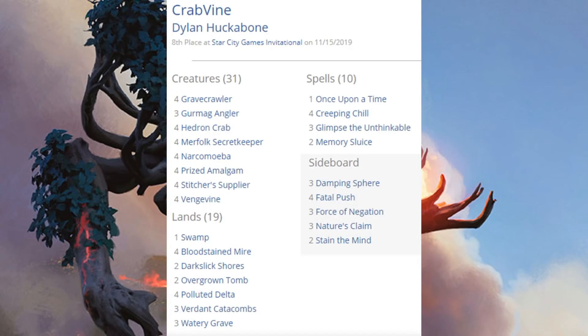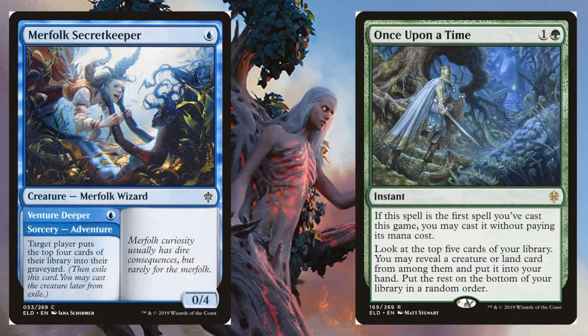Crabvine came in eighth place — a deck that's been doing pretty well recently. Very reminiscent of one of the decks we saw back when Hogaak was still around; this is a variation on that build without Hogaak, but it's still very good. Four copies of Vengevine, four copies of Merfolk Secretkeeper — a new card we'll see in just a second — four copies of Gravecrawler, four Hedron Crab, three copies of Glimpse the Unthinkable in the main, and four copies of Creeping Chill. From Throne of Eldraine in the main: Merfolk Secretkeeper and Once Upon a Time.